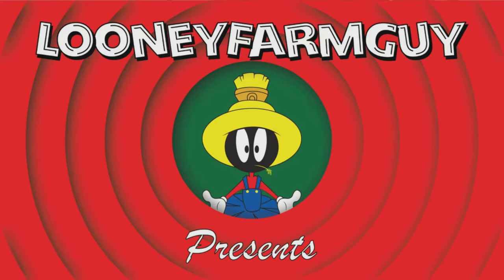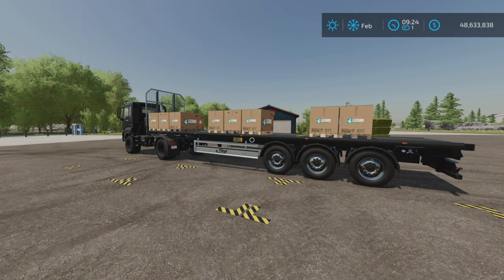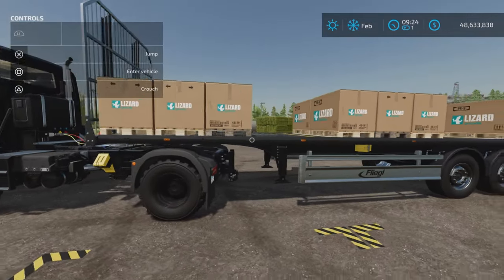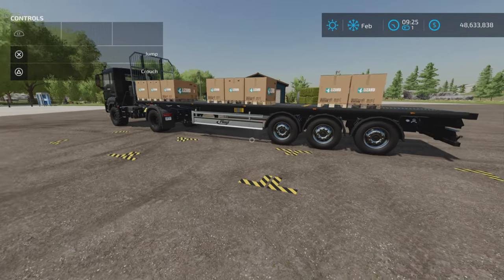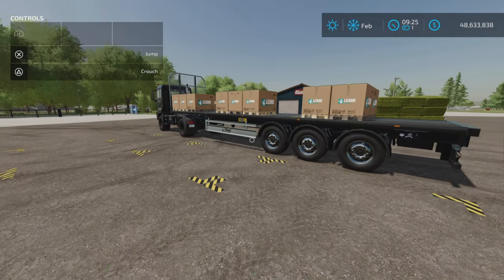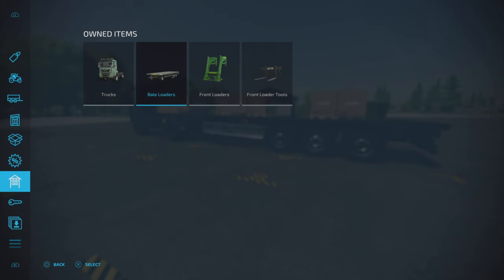Loony Farm Guy here, and in this video we'll be looking at a game-changing auto-load update to the Fliegel flatbed semi-trailer by Top Ace 888. Yes, I said game-changing — you can now auto-load three different types of pallets onto one trailer using this system, and we will show you all about it. It took me a while to figure it out, but once you get it figured out, wow.